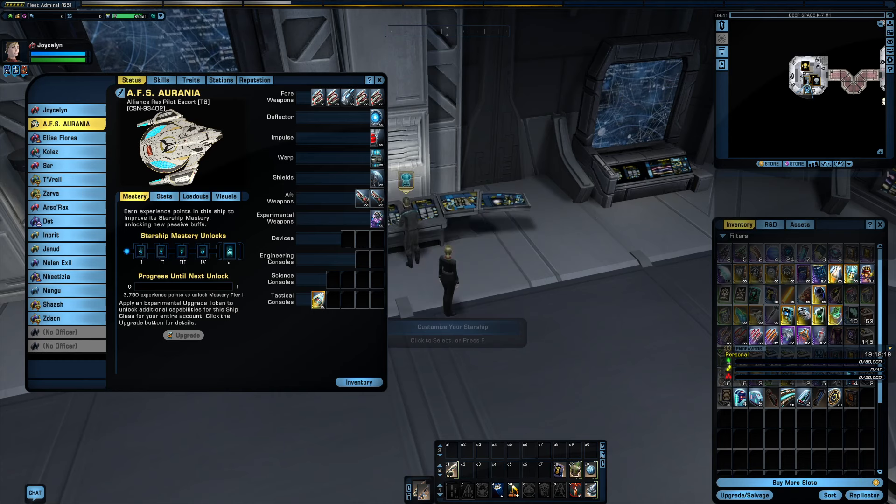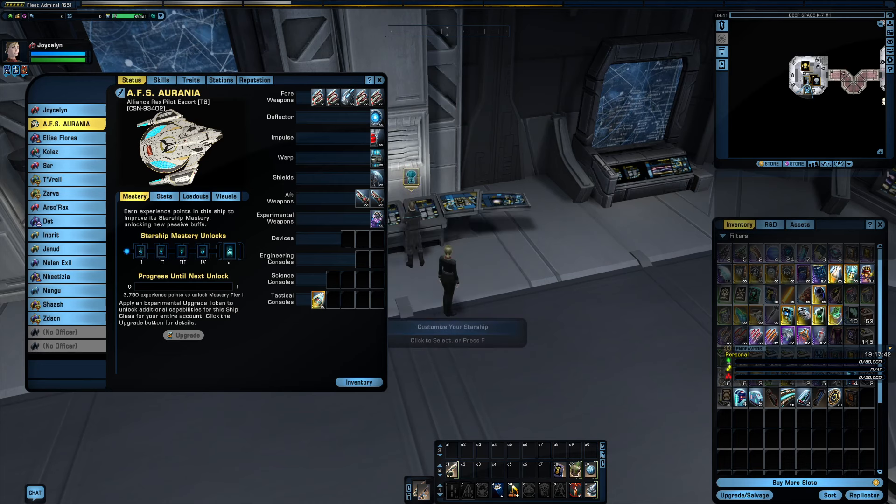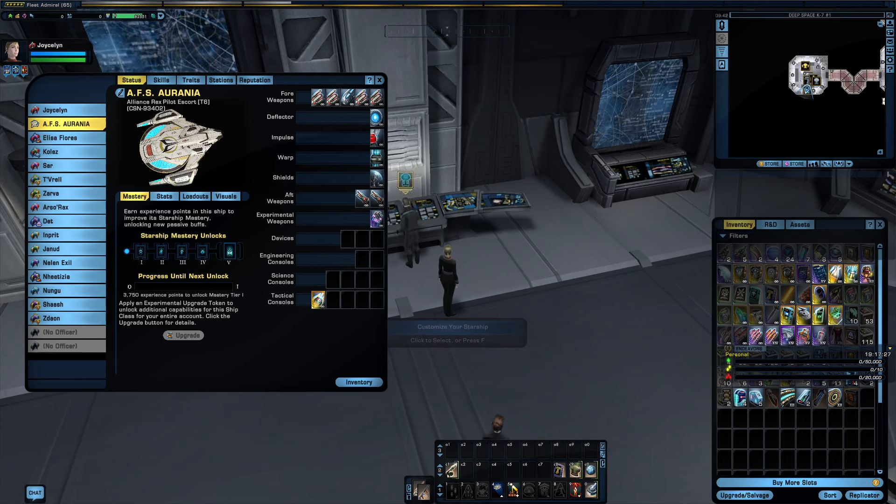Does this make any sense to anyone? Why wouldn't you put an anti-proton weapon in there? This is something that could be used for a Dominion toon. Because all their stuff basically goes toward improving Polaron weapons. I know Polaron is somewhat popular for all factions, but the Dominion really goes hard into it, so this is only truly useful for them. Five forward weapons, two aft.